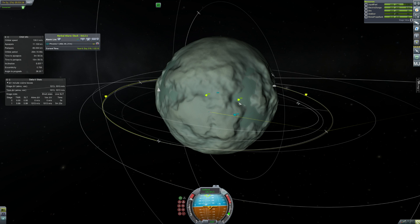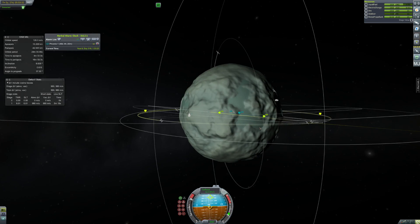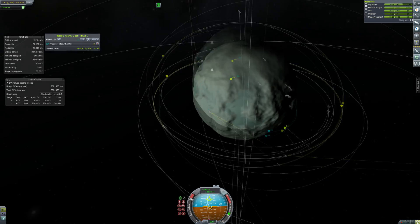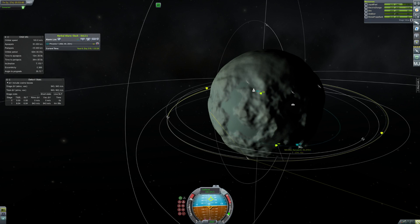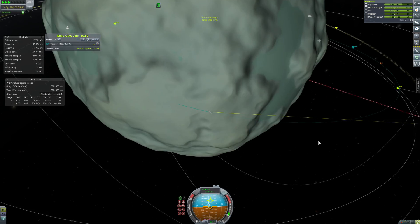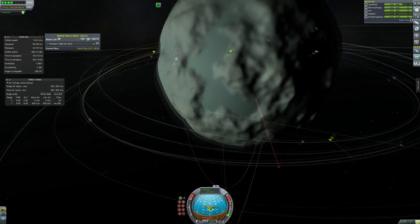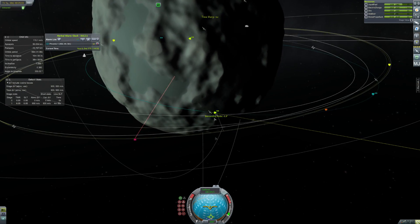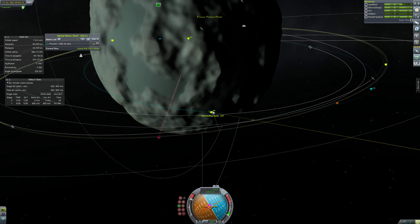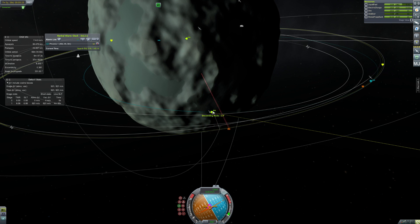Just taking off now. It does take a while with these heavier vehicles with nuclear engines, so you can see this is at four times time acceleration and it's still going quite slowly. But it's fine because Minmus is a nice low-gravity world. That's really where you want to mine your ore — on low-gravity worlds, preferably just asteroids. It's not a particularly profitable operation in KSP to mine from asteroids and bring it back to Kerbin because there just isn't that much ore on asteroids. There is a limit on asteroids, but apparently not on planets.